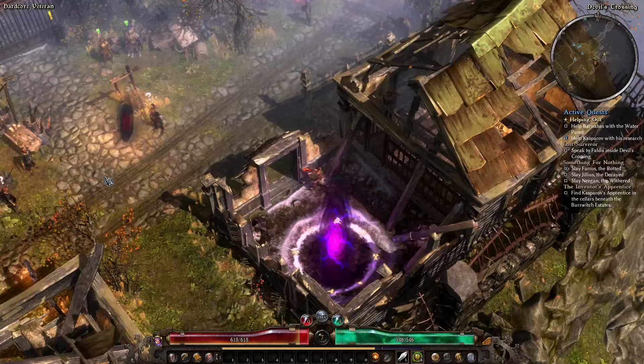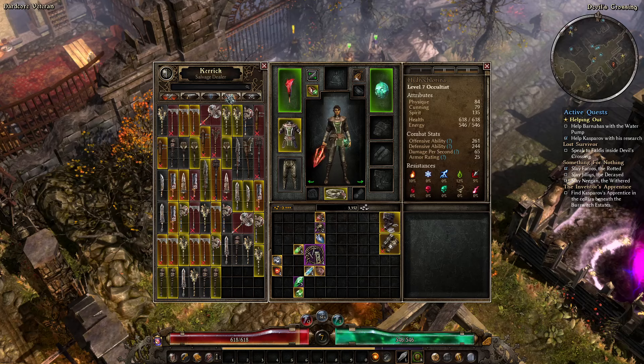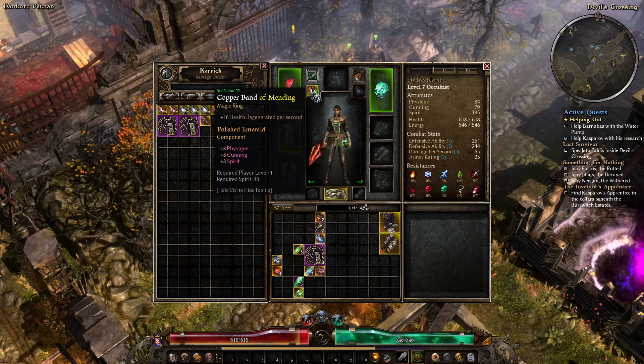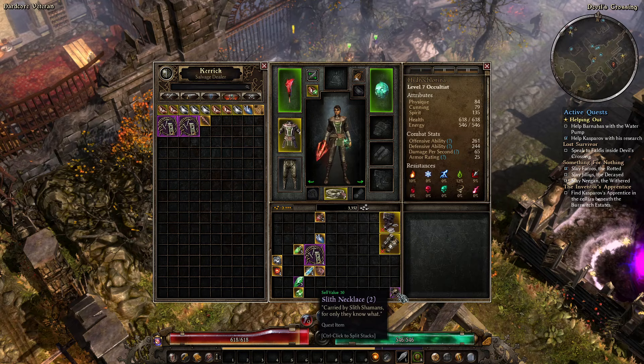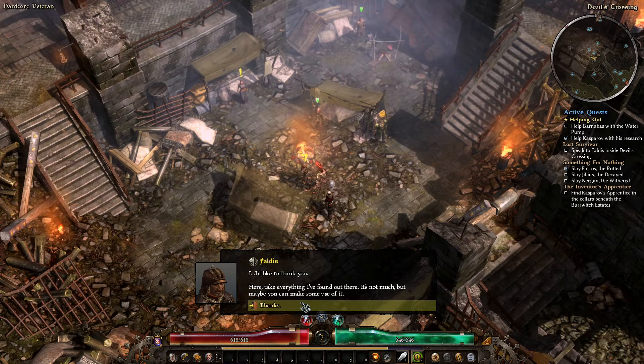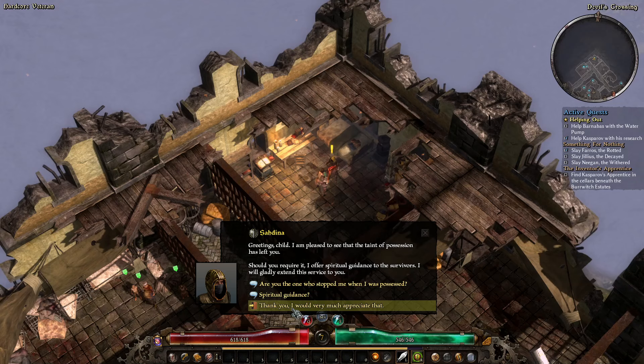Let's go ahead and sell all of this. Our merchant here is Carrick, at least for now. I'm going to hang on to those necklaces and sell everything else. You can look for items here — if you find a Copper Band of Mending, maybe buy it. But once you have three of these necklaces you can turn them in for a rare ring, so don't buy another ring if you already have one. We do want to do a decent amount of crafting at the end of act one, so we'll need a good chunk of iron bits.